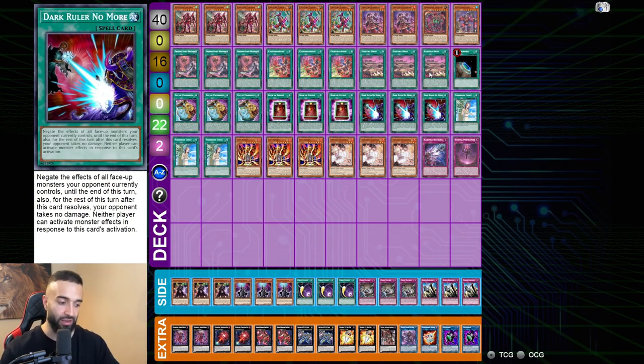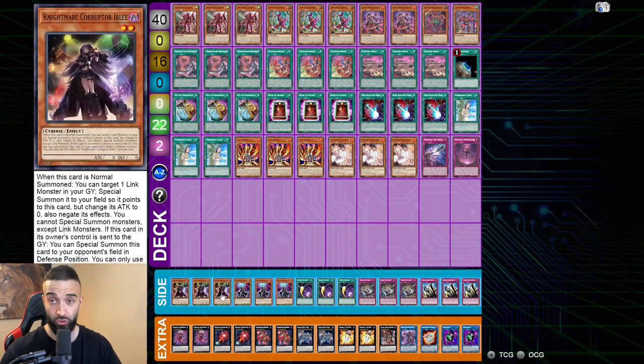One issue I find with that version is if they go for Book of Eclipse you don't have too many interruptions. I prefer the all-quick-play-spell version — it's just more consistent; you know what you're going to see every single turn. As the format has progressed a lot of people are used to Ibly, so I don't want to play Ibly in my side deck. All versions are powerful — it comes down to how you personally like to play. That's the video: two deck profiles and two combos on how to play Kashtira. Check out the spreadsheet and the Kashtira play mats in the links below. Pendulum — best deck. Kashtira — 17th best deck. See you in the next video!